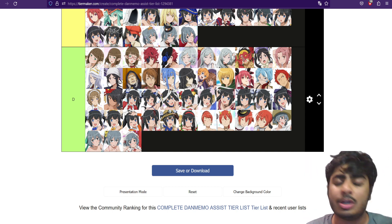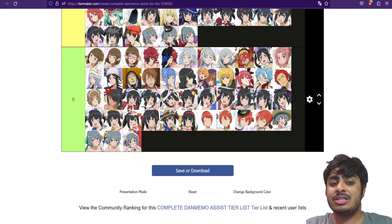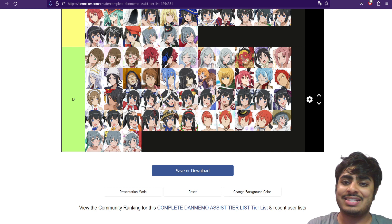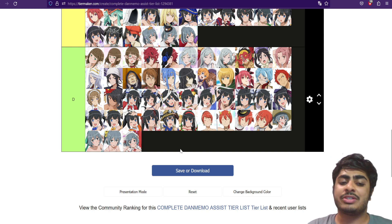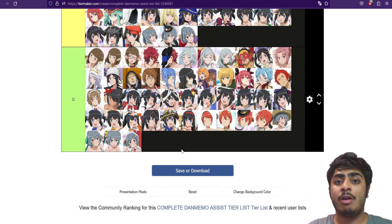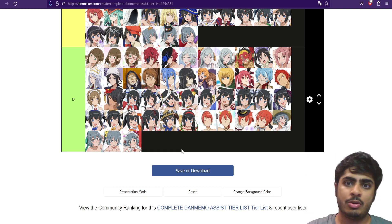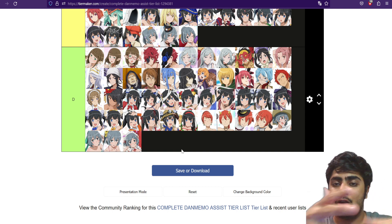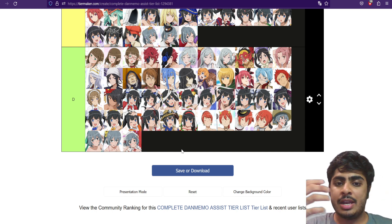That means we'll start with D rank. The D-rank selection is on your screen right now, from Aina in the top left all the way to Seer in the bottom right. These assists are simply outdated — they don't do much. I built this tier list by having the album up on my phone and dragging units in while reading through each assist skill.